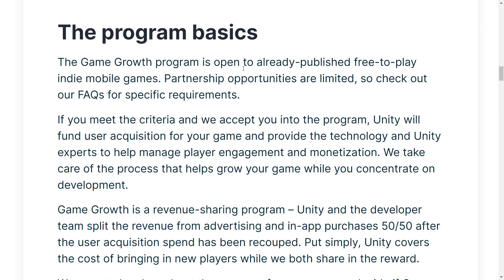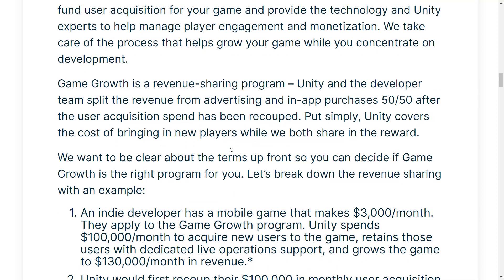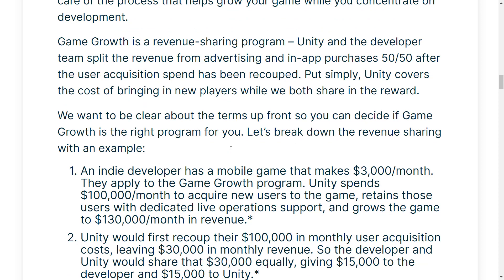The program is open to already-published free-to-play indie mobile games. So if you have a game out there that is microtransaction-based with no upfront costs, you can apply right now. There's a limited number of spots, so check the FAQs for specific requirements. If you meet the criteria and are accepted, Unity will fund user acquisition for your game and provide the technology and Unity experts to help manage player engagement and monetization — taking care of the process that helps grow your game while you concentrate on development. It's a revenue-sharing program where Unity and the developer split revenue 50-50 after their initial outlay is recouped.